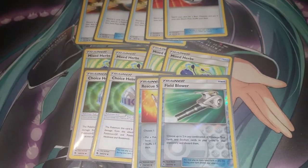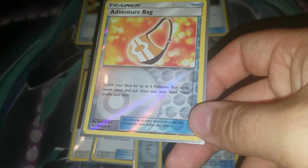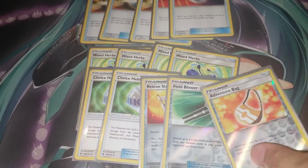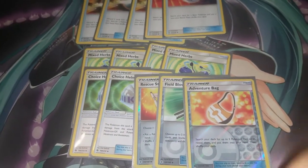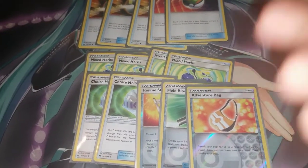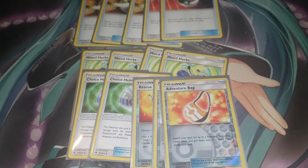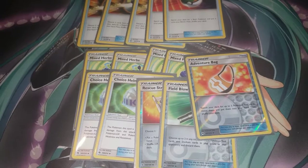We're playing one Adventure Bag, which lets you search your deck for two Pokémon Tool cards and put them in your hand. It's great for grabbing Choice Helmets or Dumbbells — or Choice Bands in other decks. This card will be a main staple; people on Genesect can grab two tool cards immediately, like two Choice Bands for 60 extra damage.